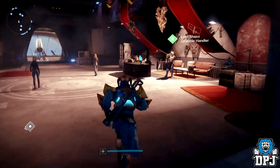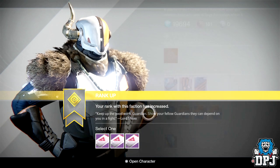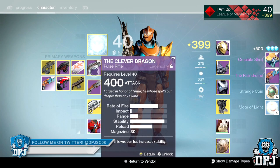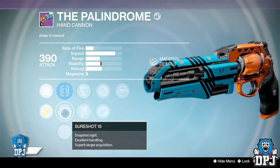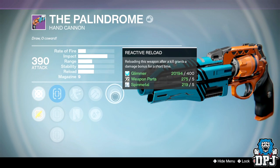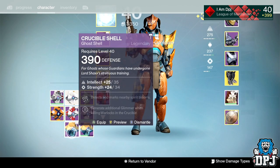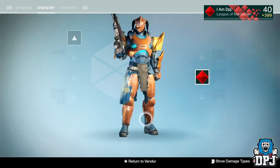Titan PvP rank 42, going for a weapon. Got the Palindrome hand cannon. The roll has reactive reload and Outlaw. My other one has Outlaw and Luck in the Chamber with rifled barrel, so this is a worse roll. Reactive reload doesn't last long enough on hand cannons — by the time you've reloaded it's gone. Same crucible ghost shell again.